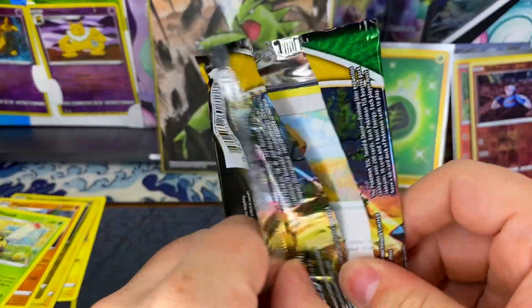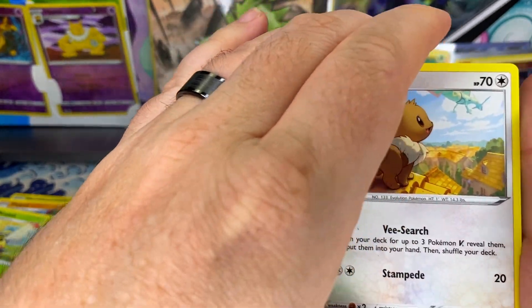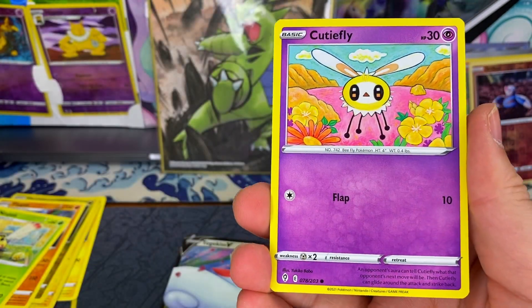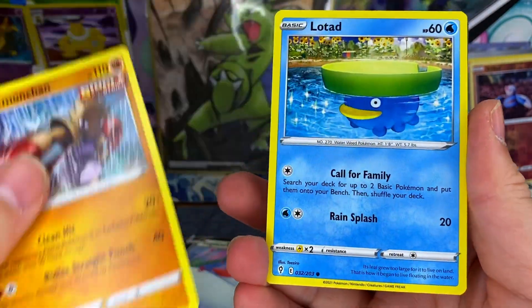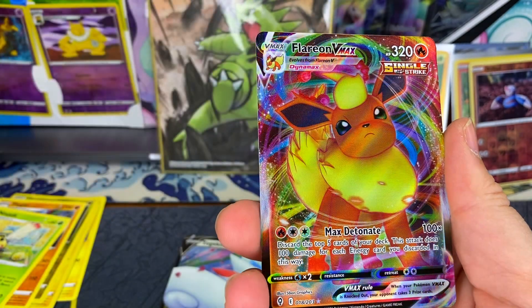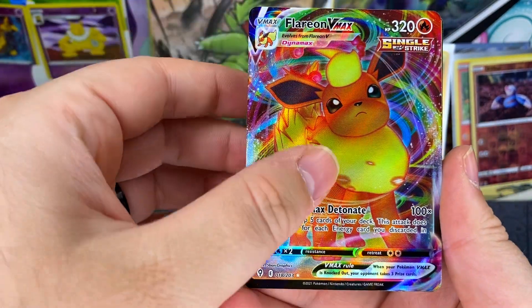Evolving Skies. There are three - well, four - main cards I need and they're all alt arts, so any of those will do. Flareon Vmax! All right, coming out swinging, we'll take that.